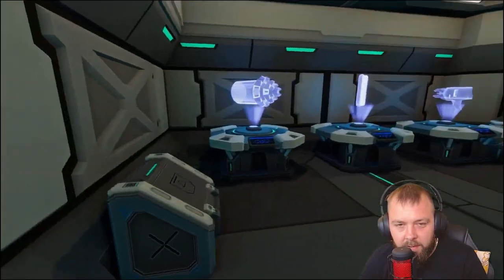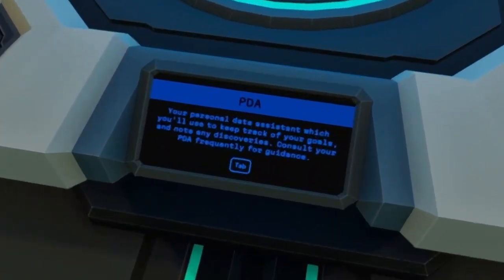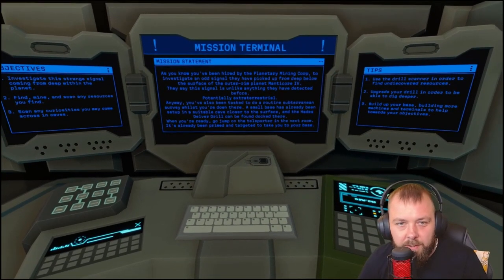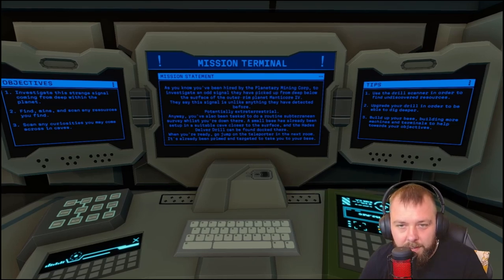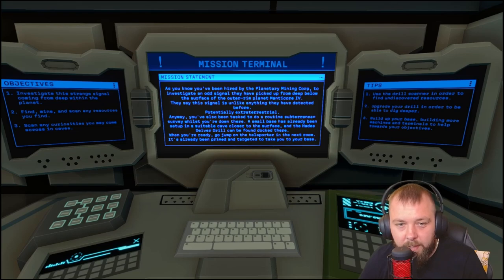So the Hades Delver Drill can drill through rock deep underground in order to mine ore and find caves. We've got a PDA — personal data assistant — and multi-tools. The mission terminal says: you've been hired by the Planetary Mining Corp to investigate an odd signal picked up from deep below the surface of outer rim planet Manticore IV. This signal is unlike anything they've detected before — potentially extraterrestrial. You've also been tasked to do a routine subterranean survey. A small base has already been set up in a suitable cave close to the surface, and the Hades Delver Drill can be found docked there.